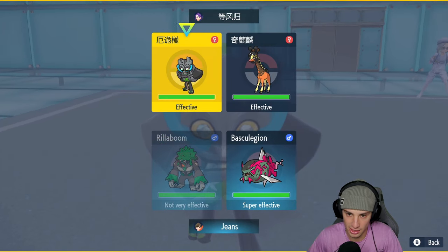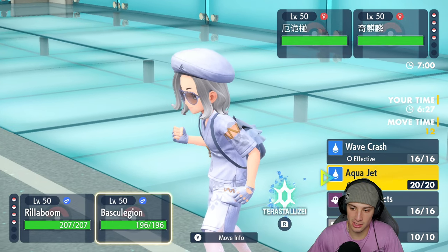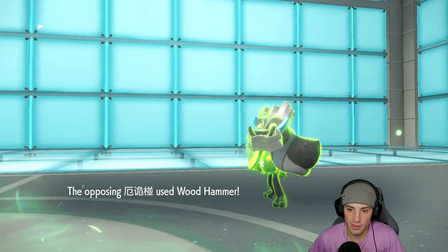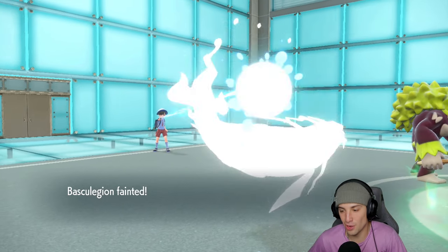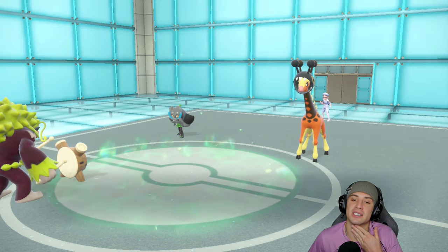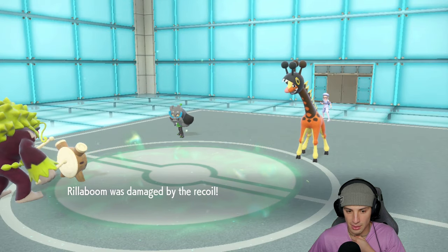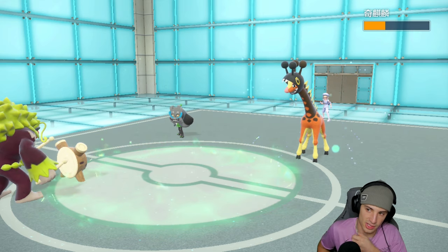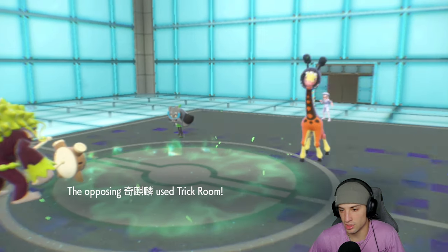They ended up leading Ogrepon and Frigibar — that's totally fine. I think we should double down into Frigibar to try to get rid of it. He might Spiky Shield though. Wood Hammer comes out and I'm a little distracted. He's probably going to pop a Trick Room. Maybe I should have just used Aqua Jet — actually I couldn't have. Of course this thing has a Sitrus Berry, and now things are looking a bit scary.